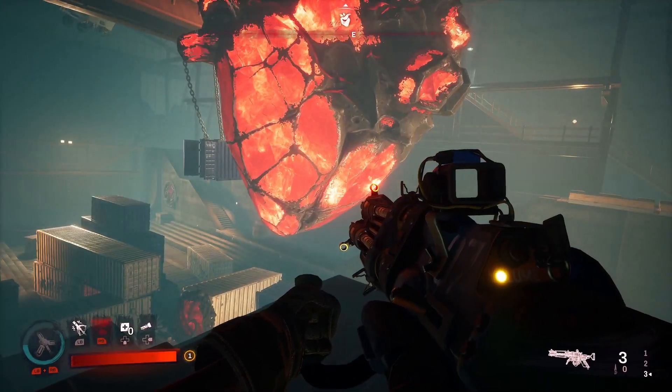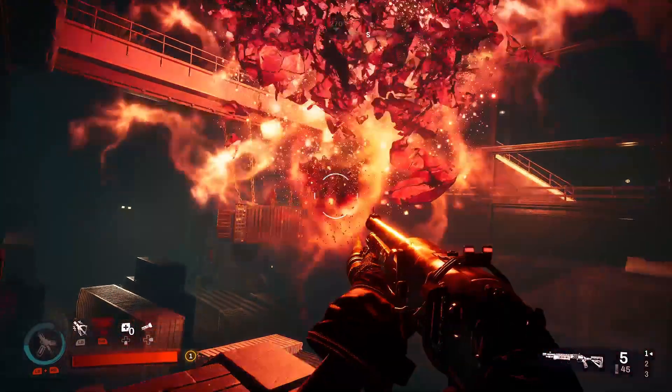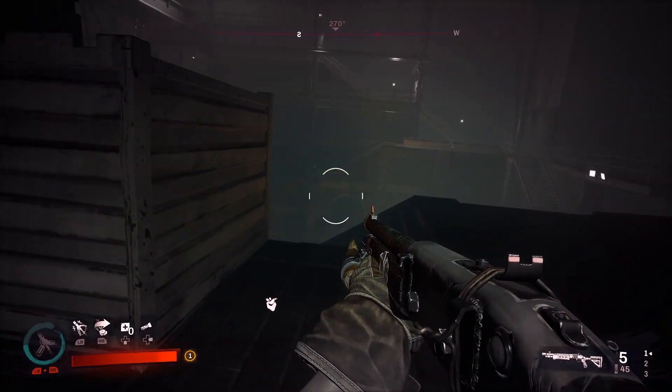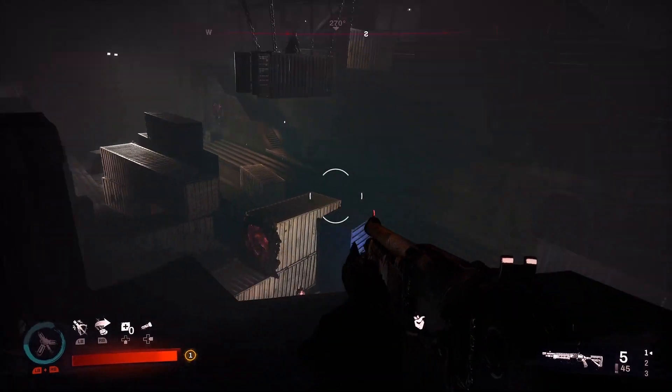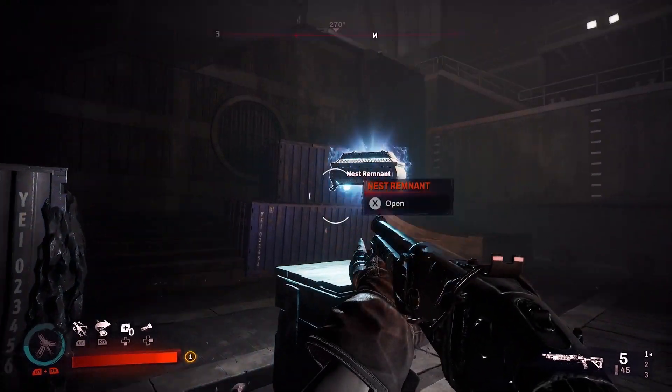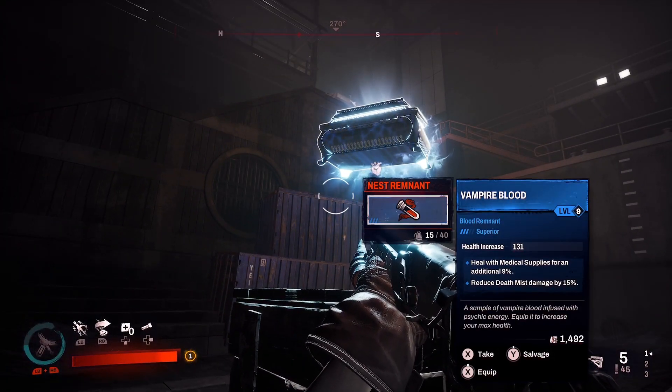What you want to do is get down to the heart and destroy it. Keep an eye on the nodes that are all around the area. I thought to start with you had to run all the way back up the way you came in, but that's not the case at all.